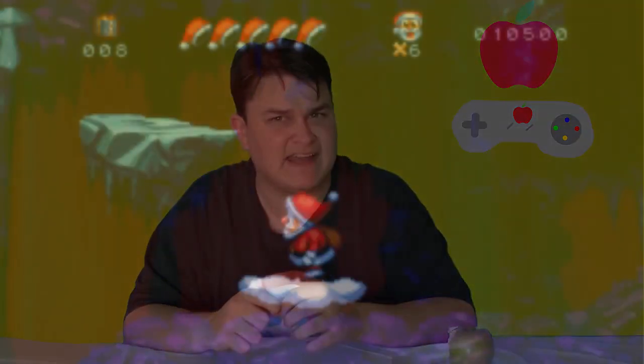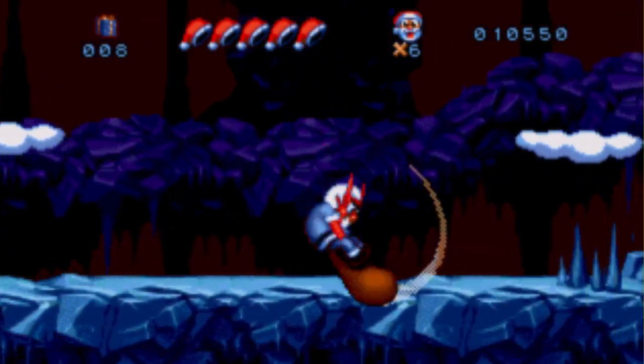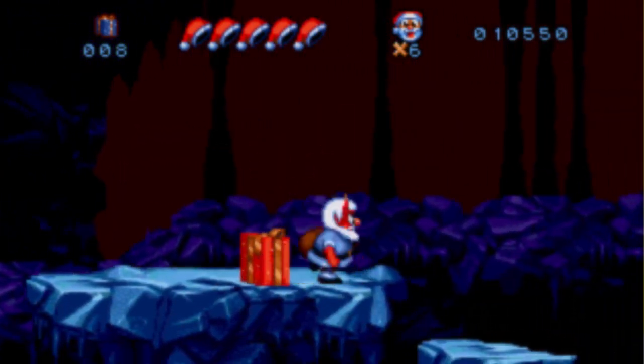The big gameplay feature this game brings to the table is the ability to turn into Santa's evil counterpart, Anticlaus. Santa's skin turns red, he grows horns and can swing his sack at enemies. This isn't exactly great though, because this makes you unable to pick up presents and offers no real advantage over the regular form of Santa.